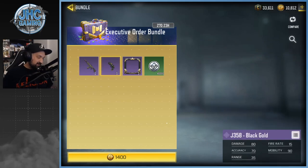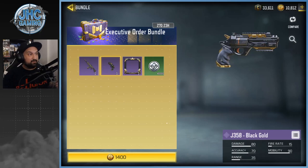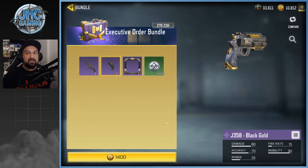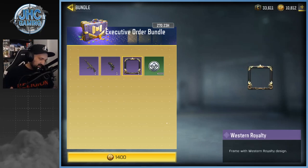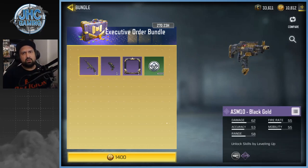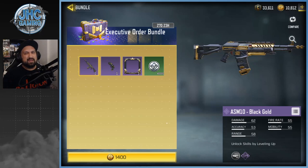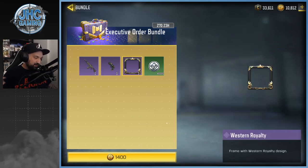The other weapon in the bundle is the J358 Black Gold. The sad thing is I already have that — I had to buy crates to get it a while ago, at least two seasons ago. We also got a nice frame and 40,000 Battle Pass XP. So I end up paying pretty much 1,400 COD Points for the ASM10 Black Gold only, since I already have the rest and don't really care about frames.